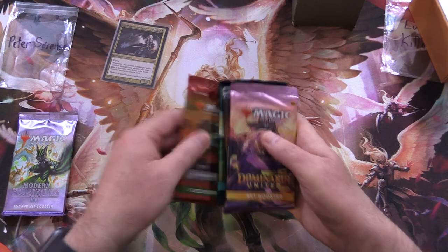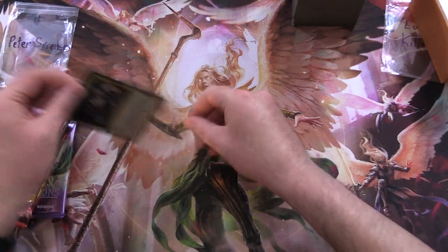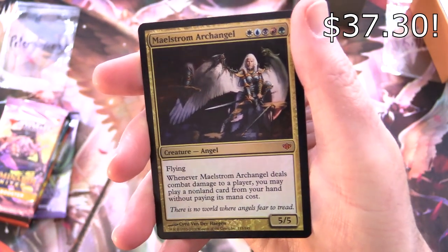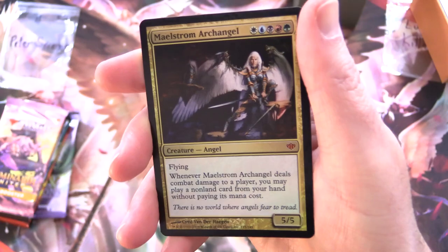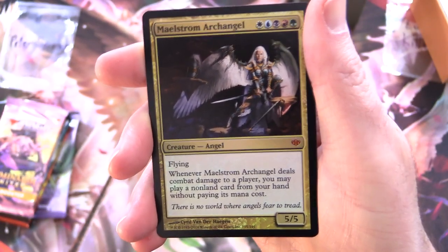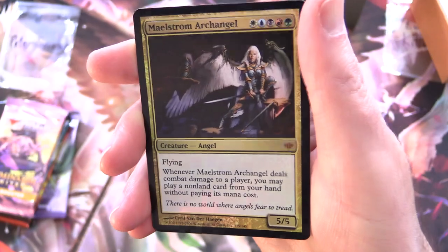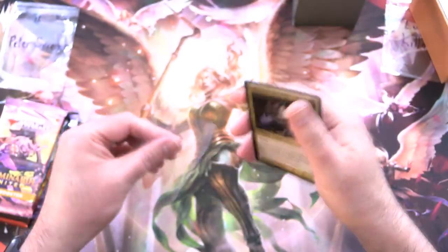So this is a foil mythic — we've got Maelstrom Archangel. Creature angel, a 5/5 for every color of the magic rainbow, with flying. Whenever it deals combat damage to a player, you may play a non-land card from your hand without paying its mana cost. 'There is no world where angels fear to tread.' Some awesome artwork on that one.